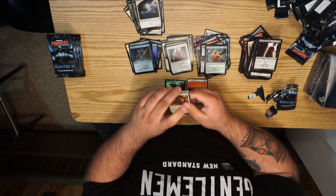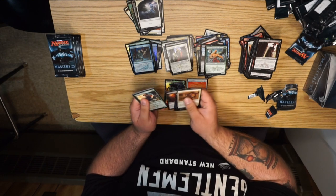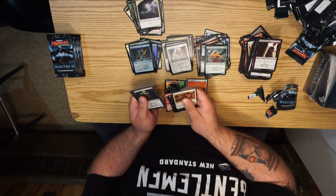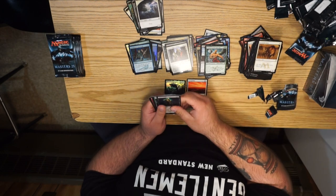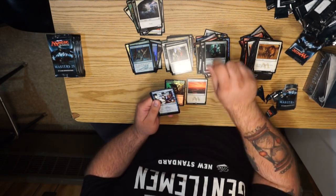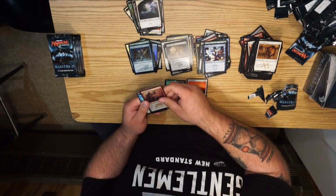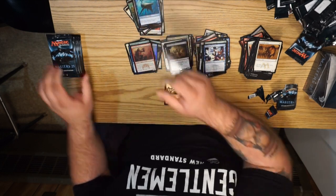Two mythics down, hopefully more to go. We're gonna start this off with a rare that's now a common — Savannah Lions, nice. Pillage, Street Wraith — good card — Broodhatch Nantuko, Freed from the Real, and Hell's Caretaker — boo. We have an Enthralling Victor foil and a whale token.